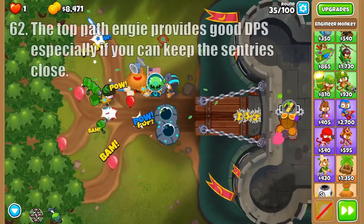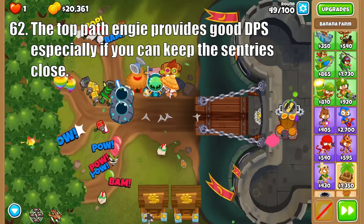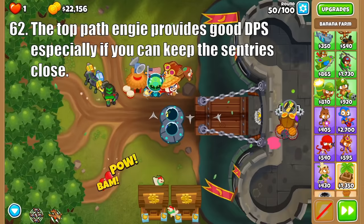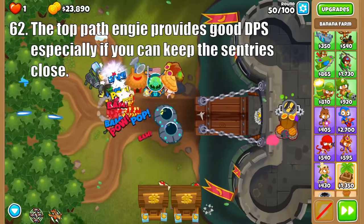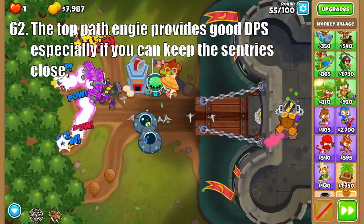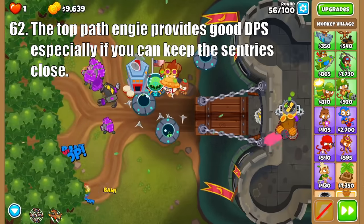Onto the final tower, the Engineer's top path focuses on sentries. Starting with Sprockets, it increases the attack speed of the sentries by 66%, which really helps out in the early game. Then Sentry Expert brings a bunch of utility: cold sentries stall Super Ceramics, energy sentries deal good damage to moabs, crushing sentries work similar to Spike Bolt in bouncing off obstacles, and boom sentries excel against large clumps of balloons. And the Sentry Champion takes this to another level by upgrading all sentries to shoot plasma attacks ridiculously fast, making it a well-rounded tower that excels on maps like Dark Castle.